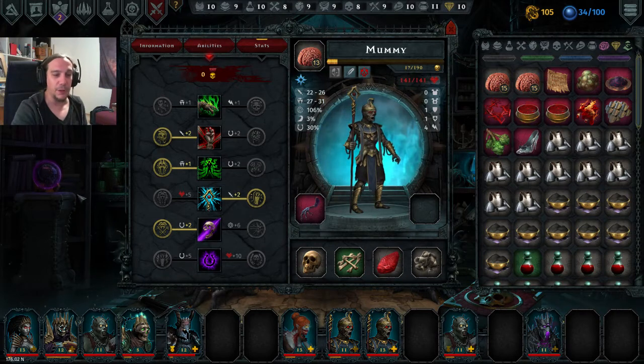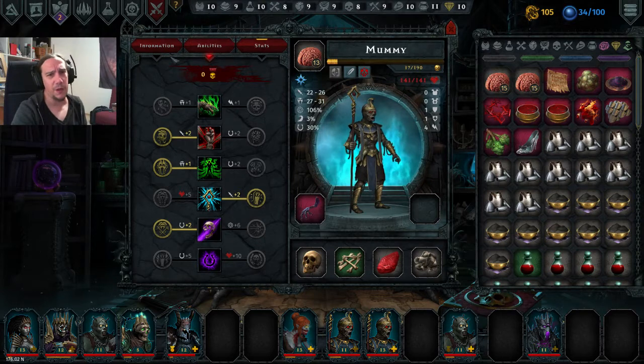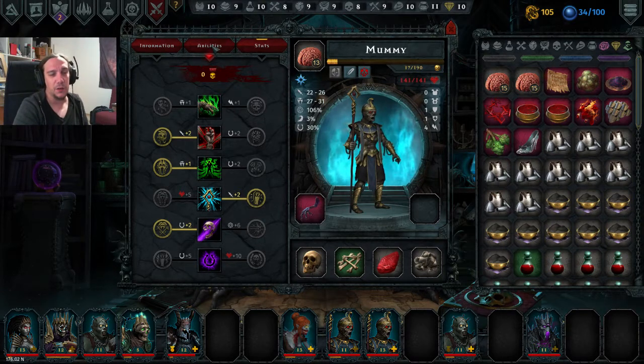Apart from doing stress damage, the Mummy is most of the time very happy in the front slots of your formation. She's quite tanky, and apart from that, the rest will come with the abilities. So let's get into that topic next.